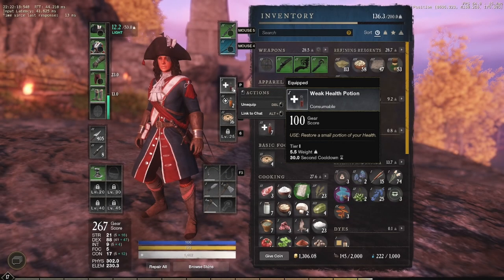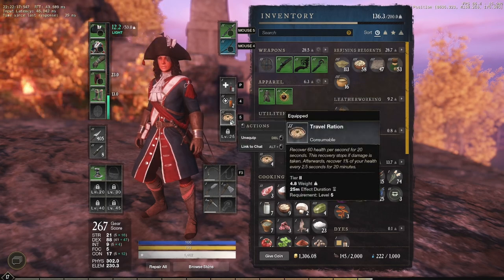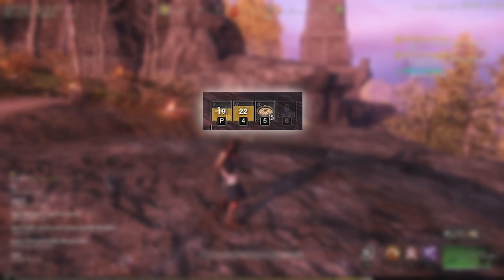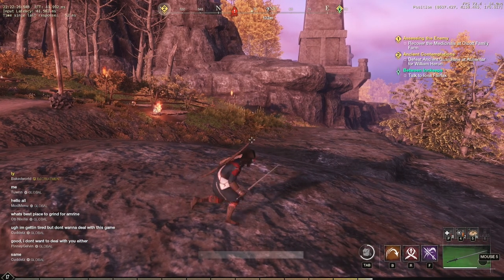Number five: this normal potion, this rejuvenation potion, and this food — all three of them have separate cooldowns. So when you're fighting, whether it's PvE or PvP, make sure you have three different ones on deck so you always have a constant supply of heals.